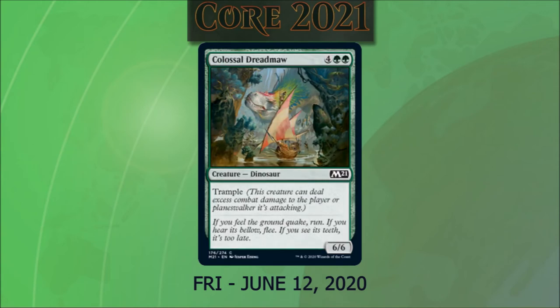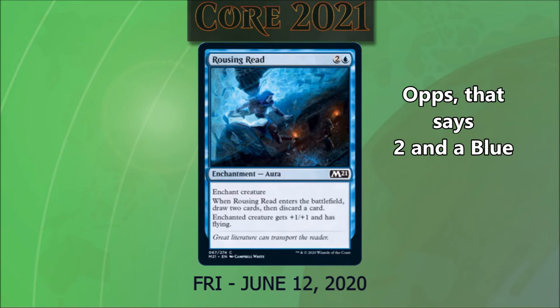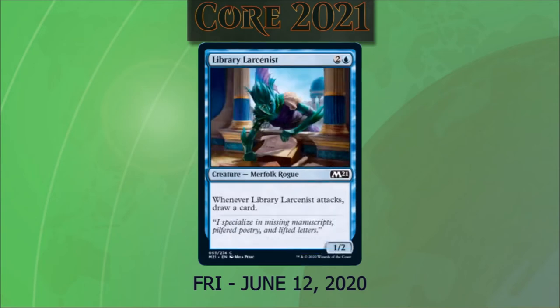Colossal Dreadmaw is getting a reprint at four and two green — a 6/6 dinosaur with trample. Rousing Read for two and a green is a creature enchantment. When it enters the battlefield, we draw two cards and discard a card, and the enchanted creature gets +1/+1 and flying. Library Larcenist costs two and a blue. It's a 1/2 Merfolk rogue. Whenever it attacks, we draw a card.